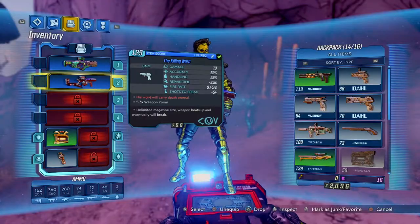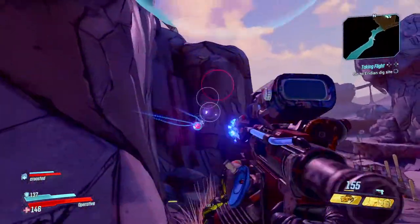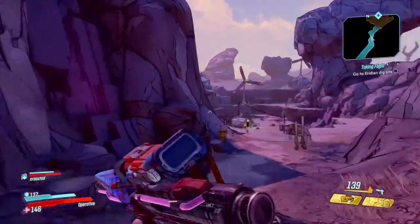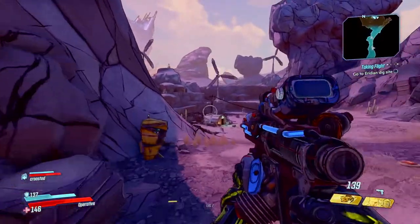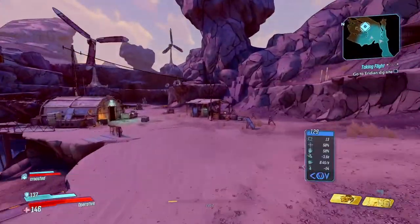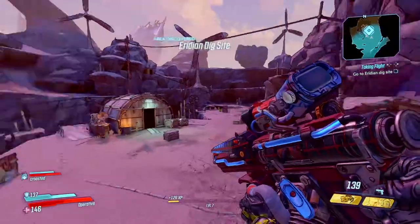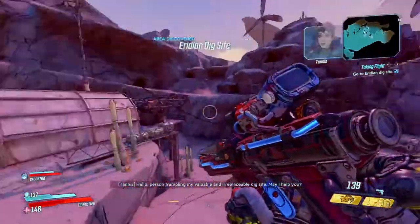Okay, so it's the Children of the Vault? So how do you reload it - or does it just get ammo? I got this dope SMG. It's freaking sick. I'm not exactly sure how you're supposed to gain ammo on this Children of the Vault gun.